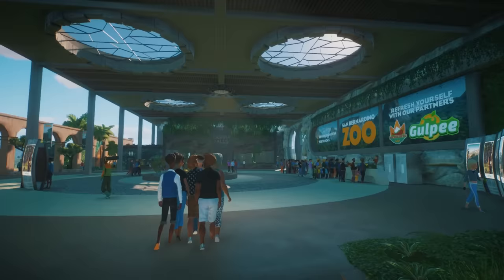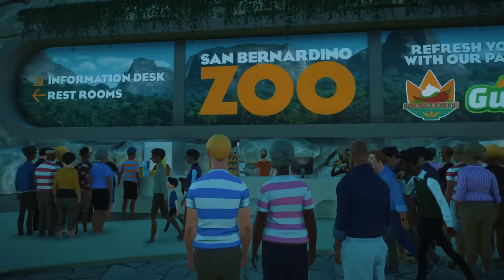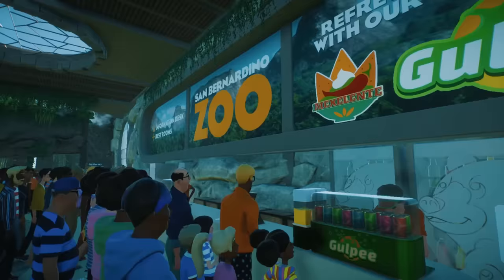Here we are on the top floor of the entrance. I wanted a really big space here, and a little garden in the middle. Then we've got what is pretty much the only retail stuff in the zoo at the moment. I need to get a lot more of this in here, seeing as we're in franchise mode. But we've got gift shops and a couple of small food and drink stands, a lot more signage, and I put some billboards with the other zoos in the franchise on here.